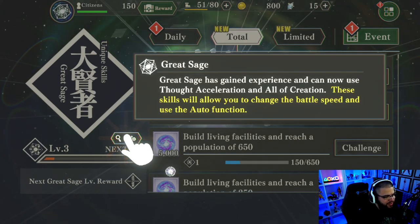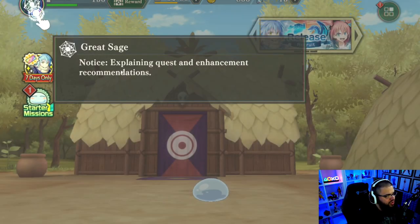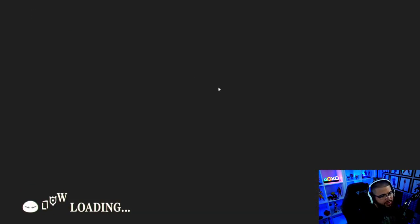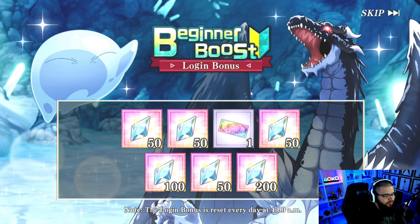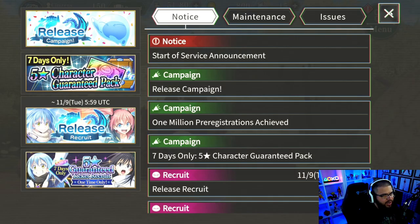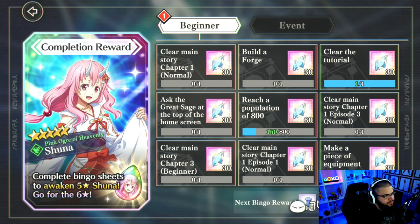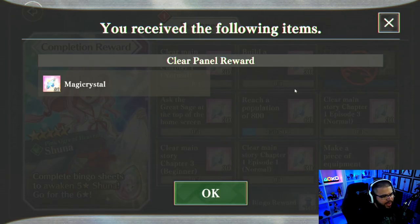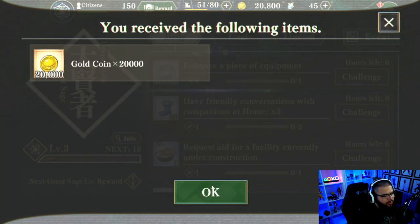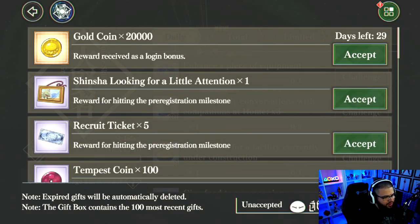I will be streaming this live on my YouTube channel and Twitch — I have a stream scheduled, so if you want to watch me play and ask questions about the best characters or team builds, come check it out. Once you get to this point you know you're very close to doing your pulls. You're getting your daily login bonuses and notices — grab the starter mission for 30 magic crystals. It's not enough for a multi, but you could do a couple more missions to unlock enough for another summon, though in my opinion it takes too long.